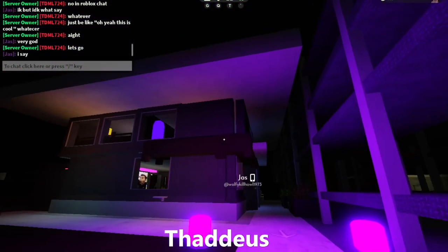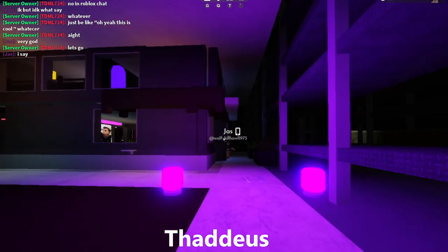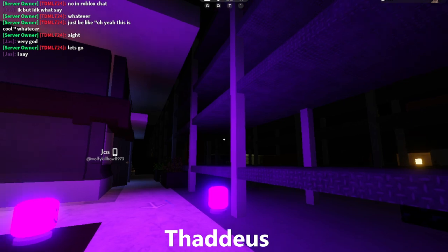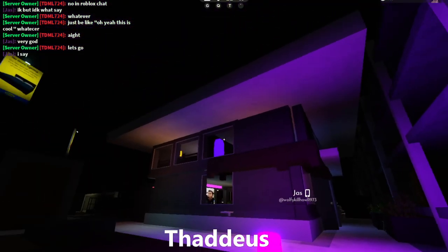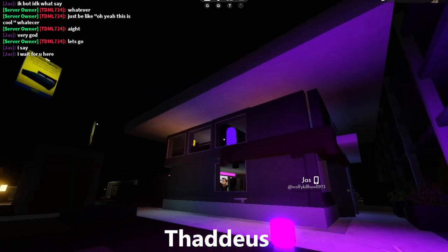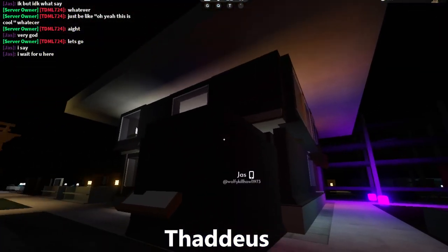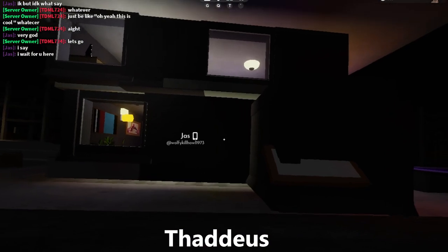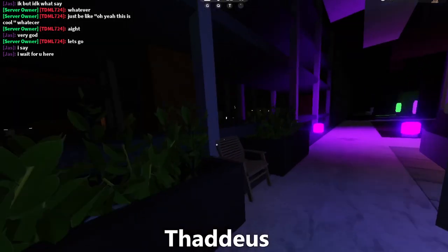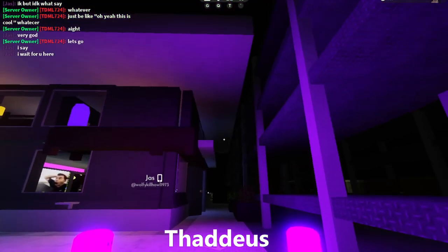Alright guys, so I haven't done one of these videos in a while. This is an SCP-3008 video. Basically, me and my friends had this idea to make this huge base, like a mansion, but it's not really a mansion as you can see — it's like a two-story building. It's not really the best-looking, as you can see, a lot of jagged edges and makeshift building, but it's still super nice, probably one of the best things I've built in this game. So yeah, let's go check it out.